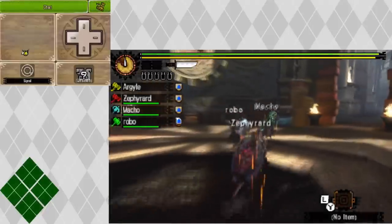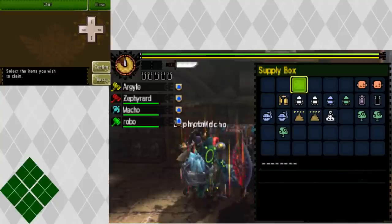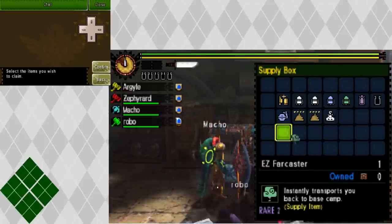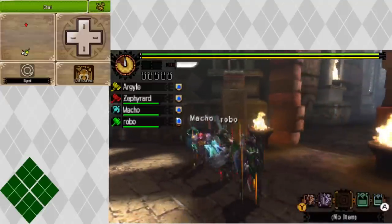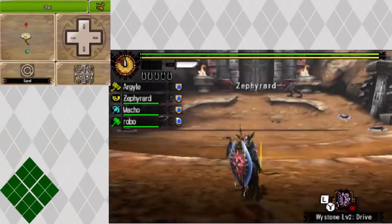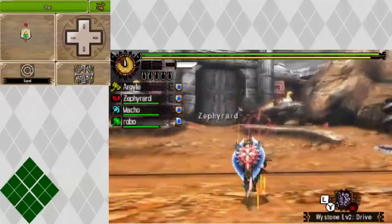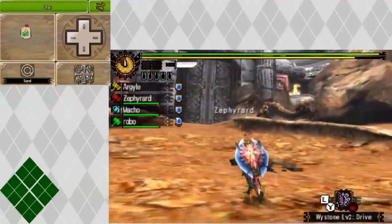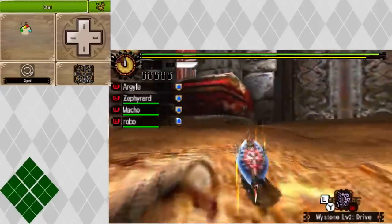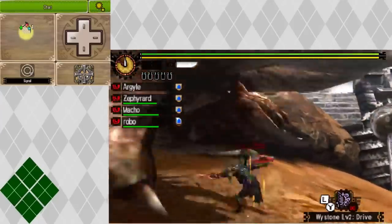Hey guys, we're here now in the quest Twilight of the Gods, one of the June DLC. I know it's a little late, but I wanted to show this off because it's actually a really cool quest and it can be really rewarding as well. Here you are in this arena - basically we go into the arena and we're going to fight an Apex Diablos. Just a regular Diablos, not Black, not Monoblos, just straight up Diablos. What's really nice about this quest too is they give you a bunch of items, so you don't really have to use any of your own items if you're clever enough.